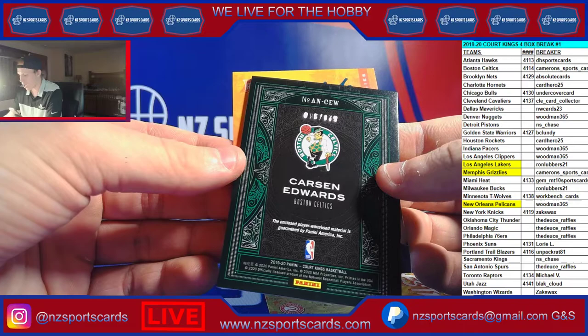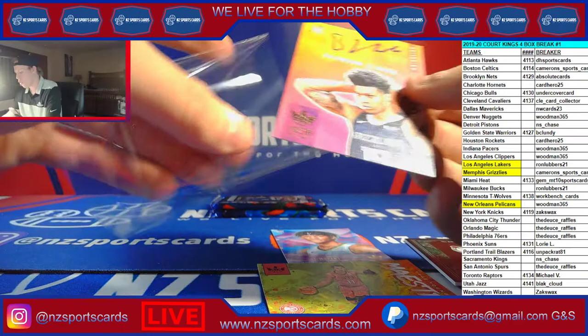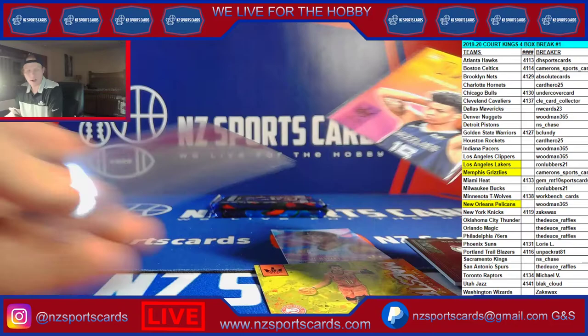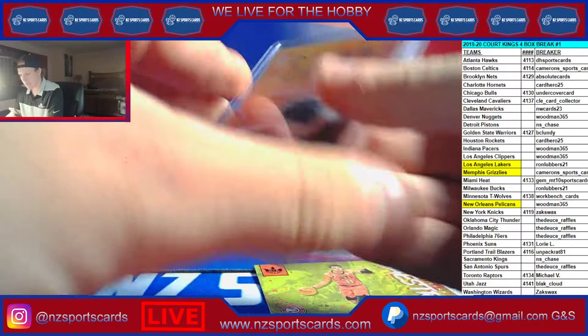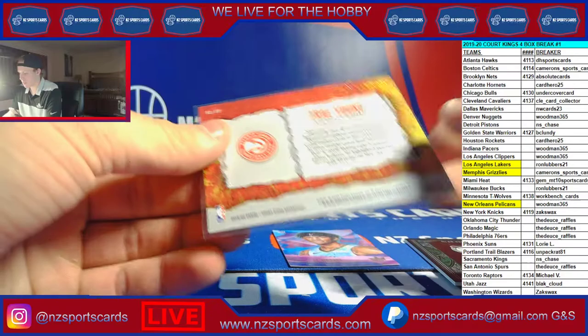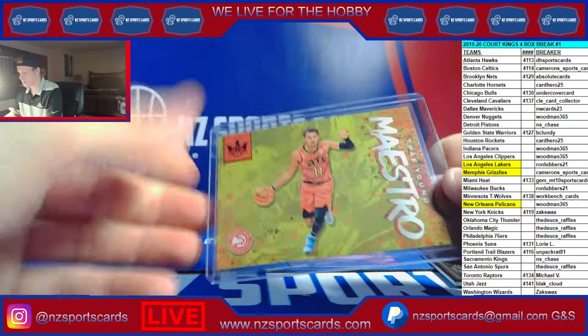No way — it's Brandon Clark! Brandon Clark fresh paint rookie auto for the Grizzlies. There you go Cameron, nice box for you — to 149, Brandon Clark. Go Zags baby! Brandon Clark fresh paint. Cameron, you're slaying this thing!